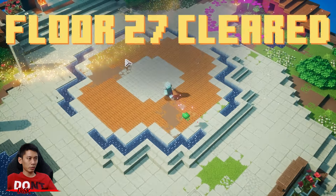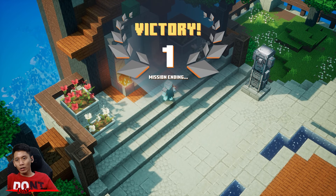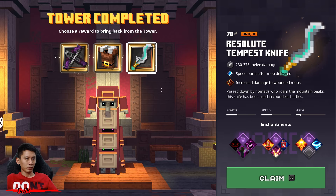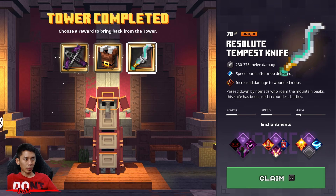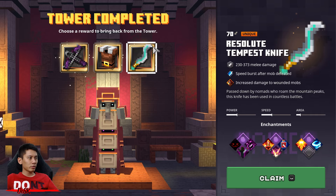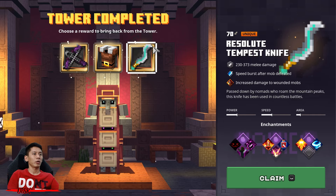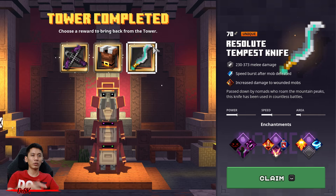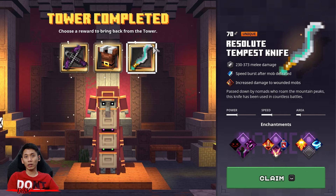Last monster — alright guys, done! Let's see what I got — Crossbow Hunter Armor, Resolute Tempest Knife. I'm getting the Resolute Tempest Knife to salvage for emerald. That's how I beat Tower 85 in default TPQT — I hope you guys enjoyed this video. Make sure to smash a like, subscribe, leave any questions in the comments. Thanks for watching — happy towering and happy hunting!